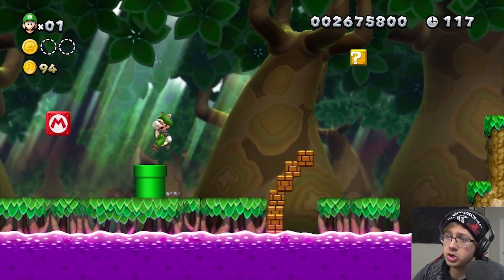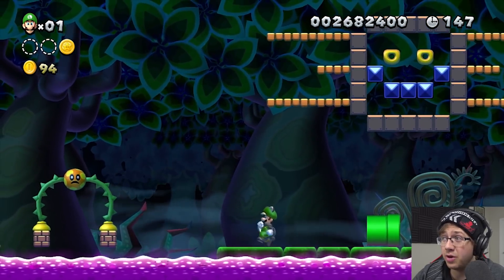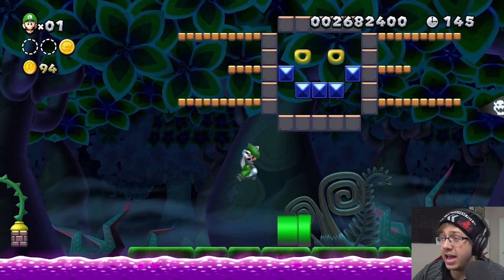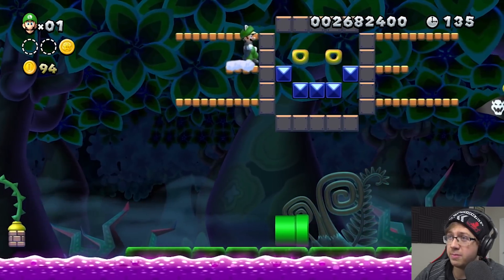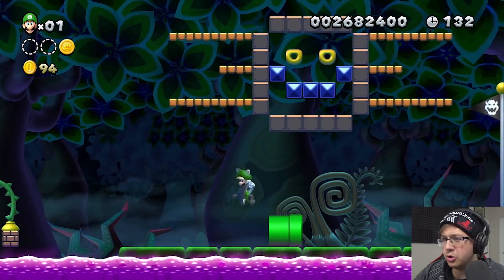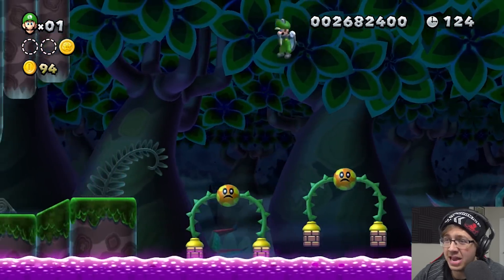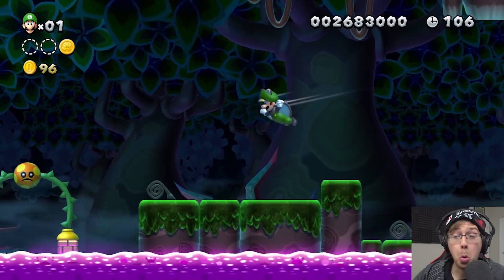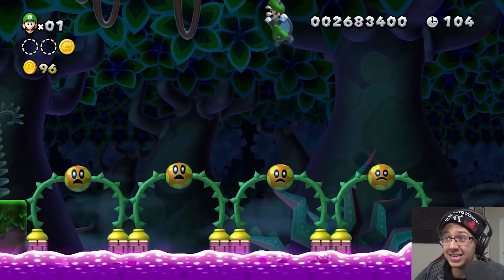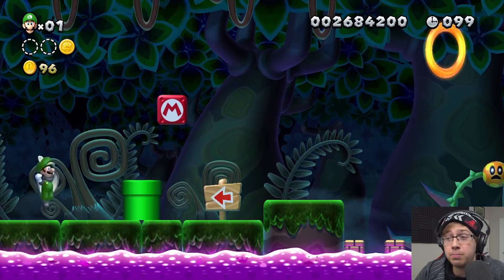That would have been so much worse without the acorn suit. On to Five-Three — holy crap, they added a Scuttlebug. They also added an invisible wall! We're playing Mario 64 — there's invisible walls, I can't just go through this. I somehow hit the P-block and didn't get touched by anything and didn't mess up.